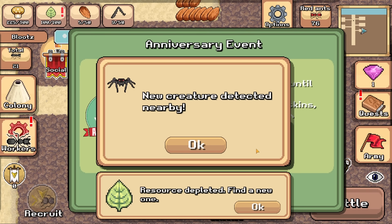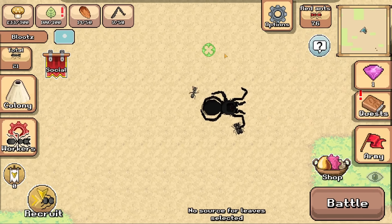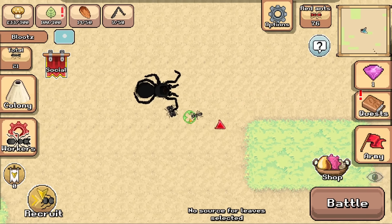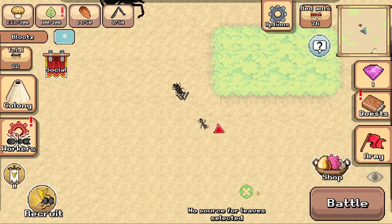Oh yeah, more pocket ants. A new creature was detected nearby. It looks like that creature's already dead. Good job, we killed a tarantula. Now we're collecting nine of its legs. I don't know how spiders have nine legs, but I'm happy about that.